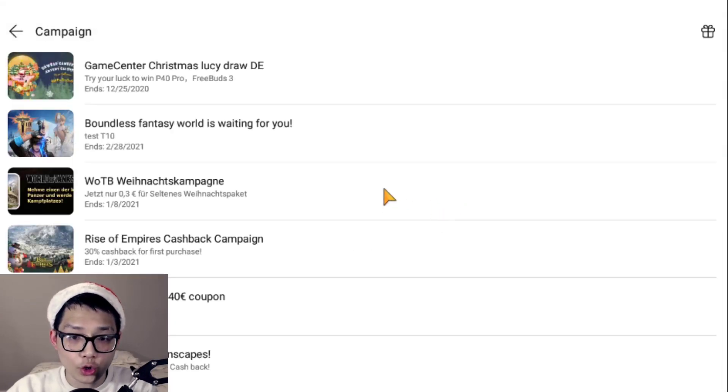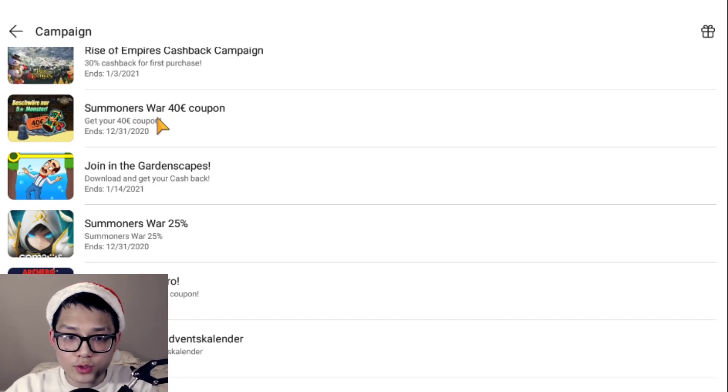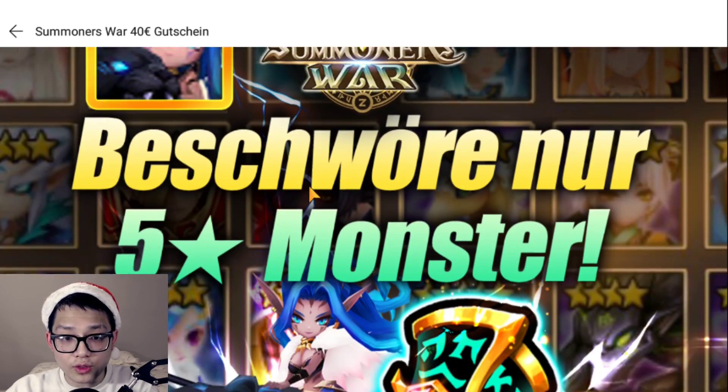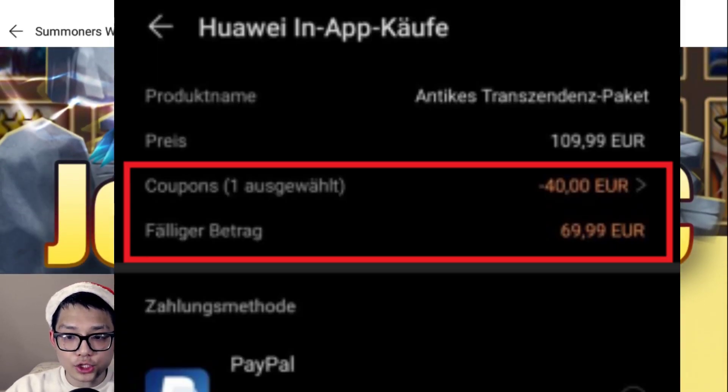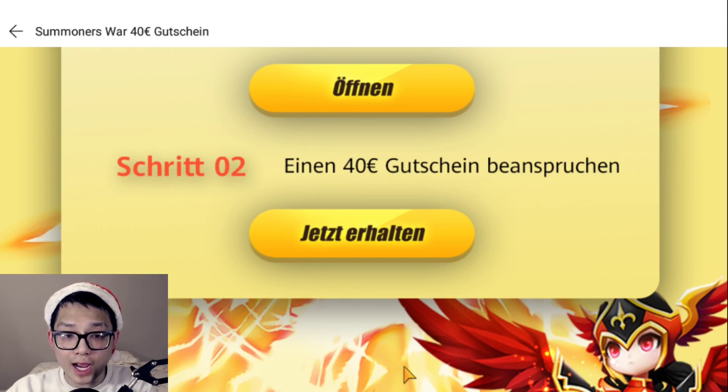Once that's complete, click on Campaign — here you will see all the current offers, not just for Summoners War but across the whole app store. Right now you'll see Summoners War 25% off, though it hasn't updated yet, but as shown earlier the offer is 30% back in points. Also a big thing here is a Summoners War coupon for 40 euros off. If you're from Germany this will work for you; if not, try using a VPN. If you complete the steps and download Summoners War through AppGallery, you'll get a 40-dollar coupon added to your account.